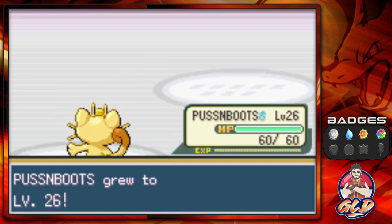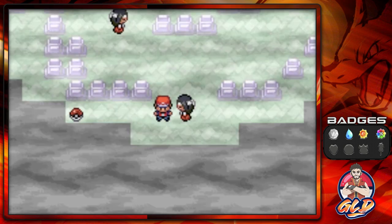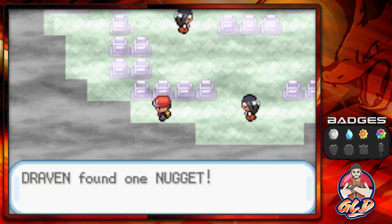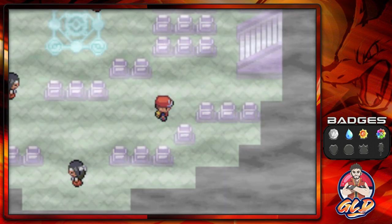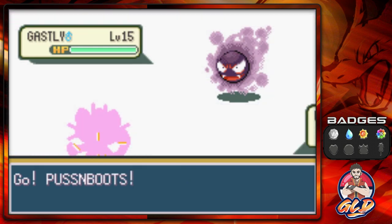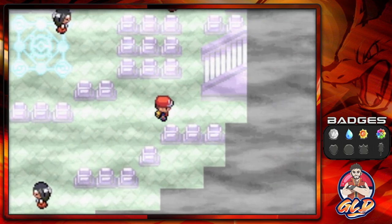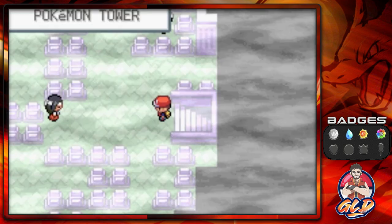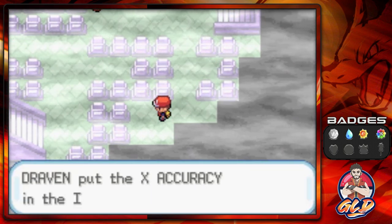We are putting in some work right here. We grabbed another Nugget which can be used for more money. Here we have another level 15 Ghastly — we're going to try to capture a stronger one that will be easier to train. Let's switch and go down here — we found ourselves an X Accuracy.